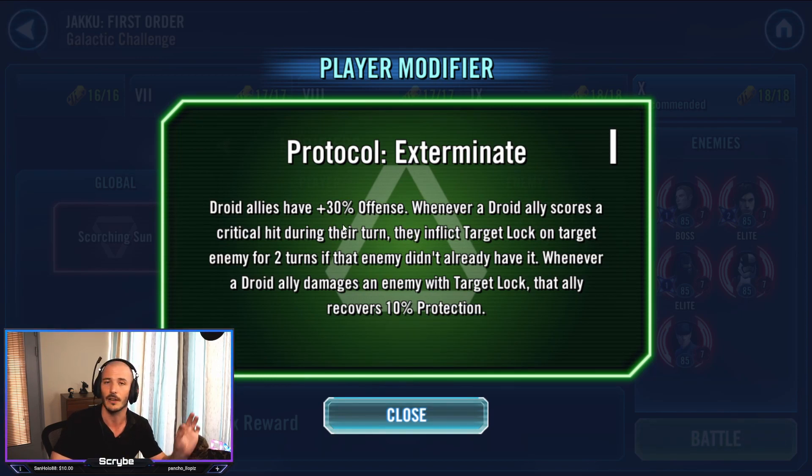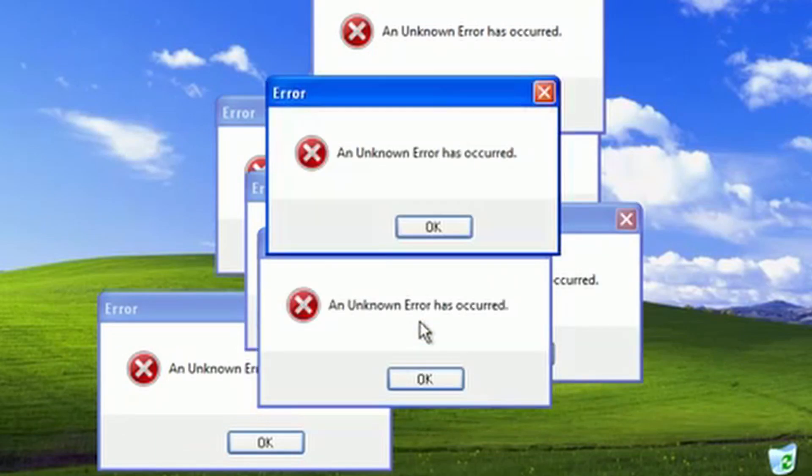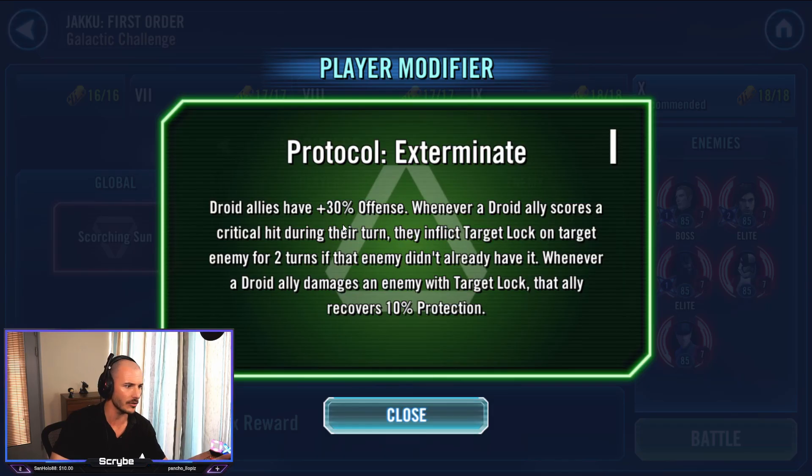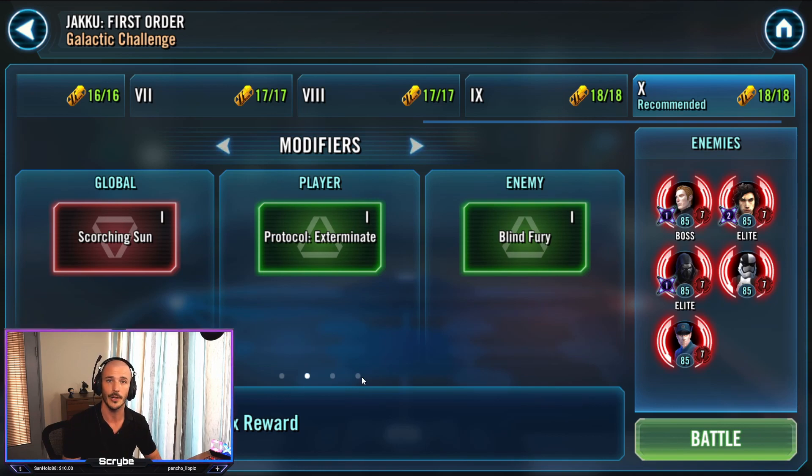30% offense does nothing for GG, which is very unfortunate, but does help us with one particular rolly boy. Whenever they score critical hits, they inflict target lock and target enemies for two turns if they didn't already have it. Whenever a droid ally damages an enemy with target lock, they gain 10% protection — not great. The enemy on the other hand has blind fury and they basically are going to be stacking up critical damage but losing critical chance. But it won't matter because if they don't crit, they gain advantage, then they crit you and you die. Don't let them take a turn. Pro tip.